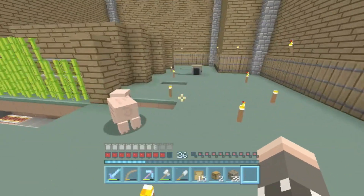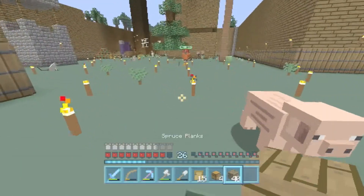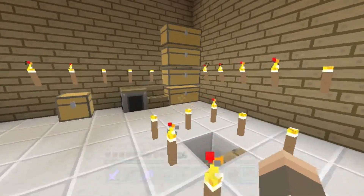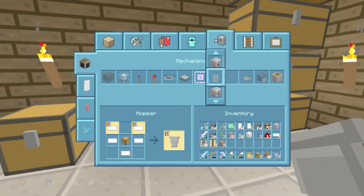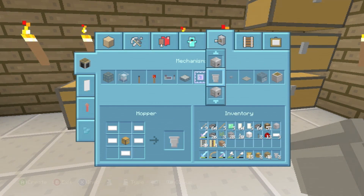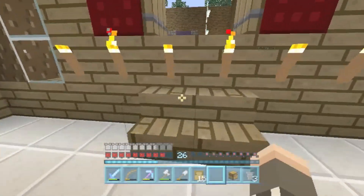Keep that last bit — just put it in a chest. I wasn't expecting you to have a full stack on you. Right, I need three hoppers and one's going to be a minecart. I'll leave that smelting for now.